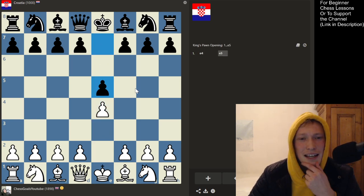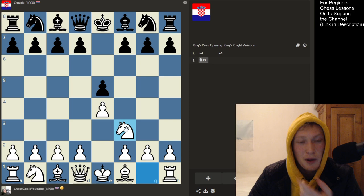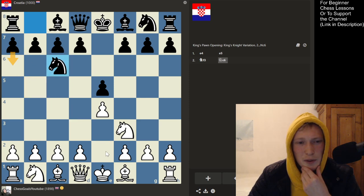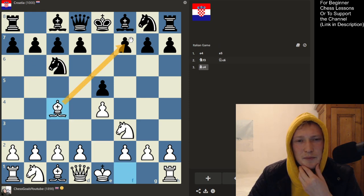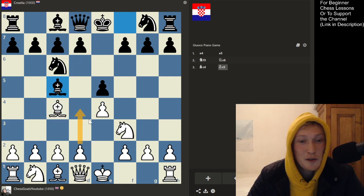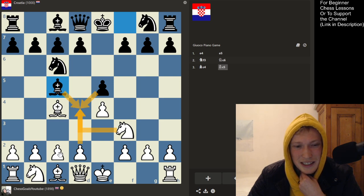Now, the last football bot I took on was Argentina and I was actually very impressed — he played the same line with the Ruy Lopez and then kicked the bishop. So I'm not going to play that again. I'm going to play bishop here and get an Italian game. I'm not familiar with the theory here honestly, but I want to break at the center.